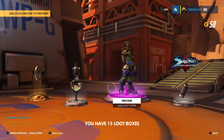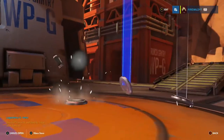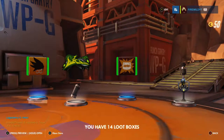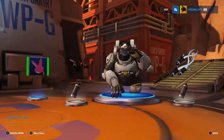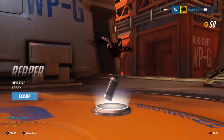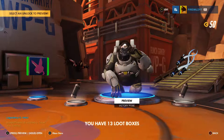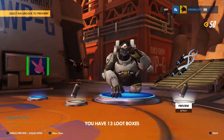Oh stop it, Lucio! Can we watch that? He does the moonwalk — he jumps into frame, bam! Not bad at all. Two blues — we got a player icon for D.Va, a spray for Reaper — that's quite a nice one — and a victory pose for Winston.